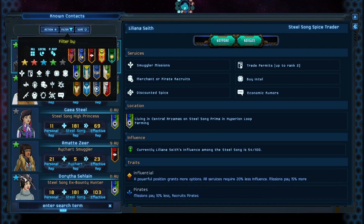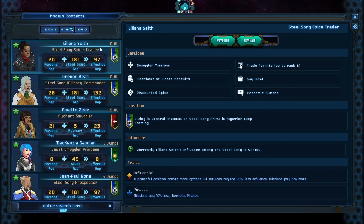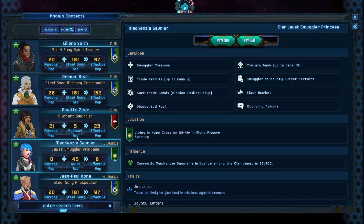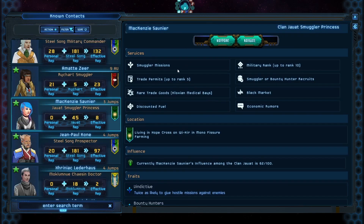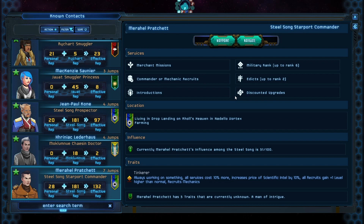I have organized them according to some colors. Blue are people who have recruitment rumors — this is going to be useful when we want to recruit people to get higher level recruits. The green people are the types of recruits I'm interested in: merchant recruits, engineer recruits, smugglers. Down at the bottom is a person who has commander recruits, so I'm going to go try to recruit a commander or two from him.